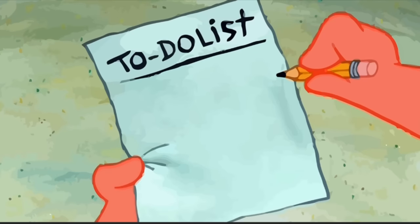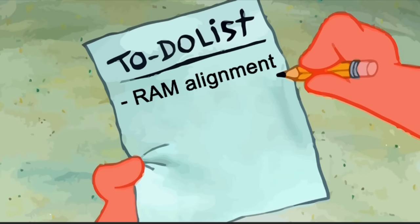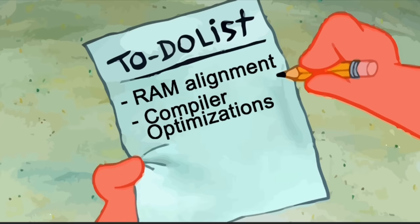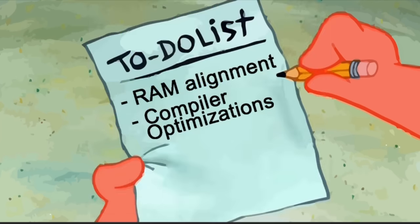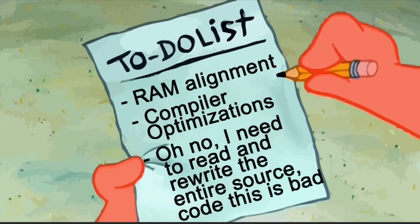First, we want to fix the RAM alignment so that the shared RAM bus is not as much of an issue. Second, we have to change compiler flags — and I'm not talking about the O2 thing, what I'm going to do is three steps further than that. And third, I realized the entire source code is not optimized to fit these principles. This is bad — I need to rewrite every single function in the entire game if I want this to run well.